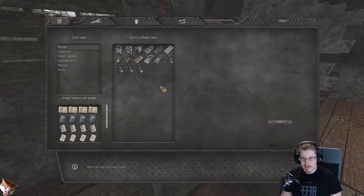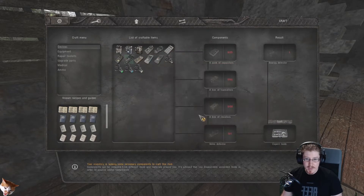So if I wanted, for instance, a Svartog detector, I would need a valise and a whole bunch of other stuff. And the technician that I'm working with, whose bench I'm using, would need to have expert tools.